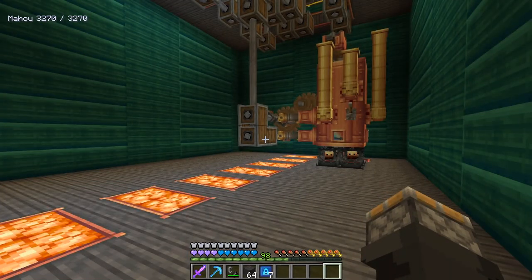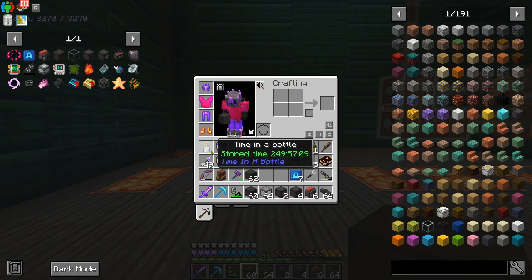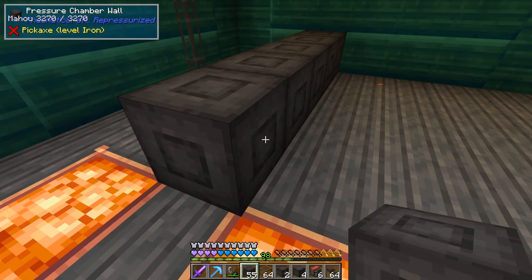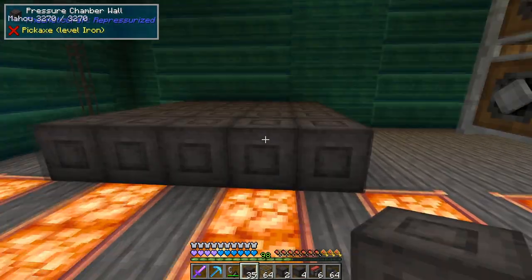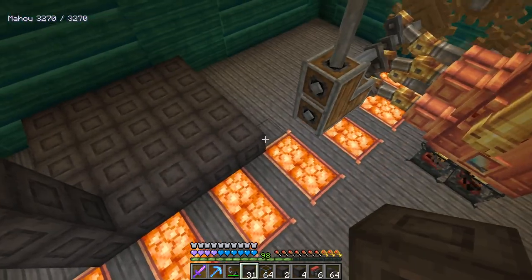There are two different sizes of pressure chambers that you can make that I'm aware of: three by three by three and a five by five by five. And to me, it looks like you need the five by five by five to make this recipe. So that's the size that we're going to go with. Put down pressure chamber walls — five wide, just like so. Boom. And then we'll bring it up — it's got to be five tall the same way.